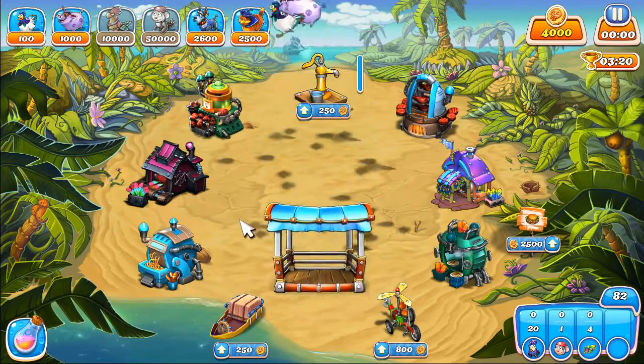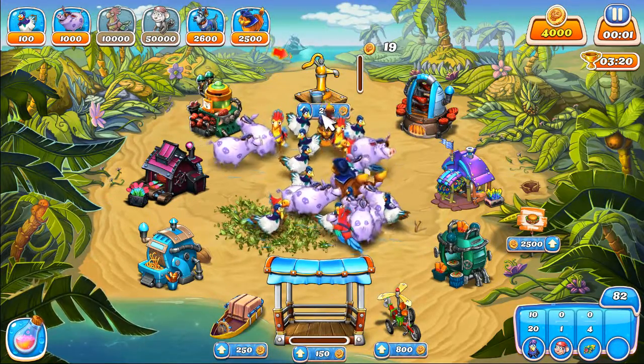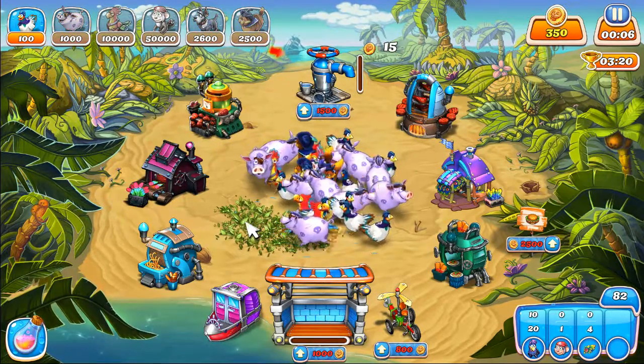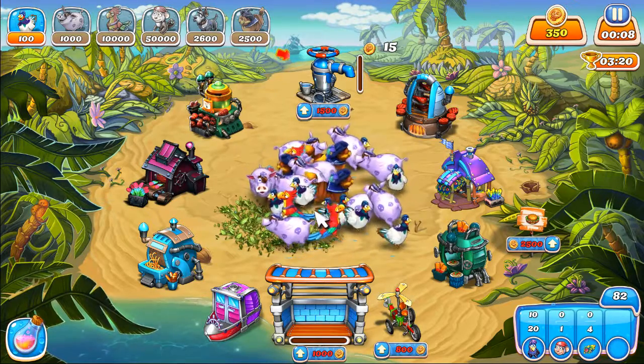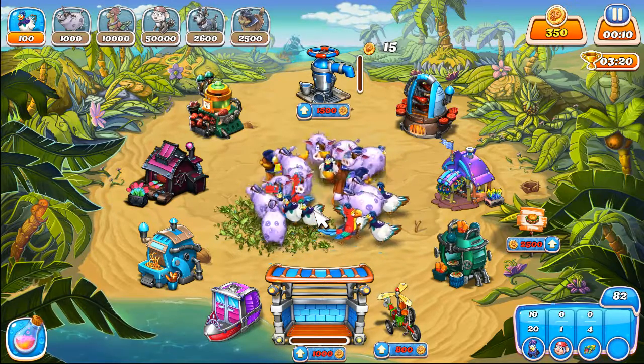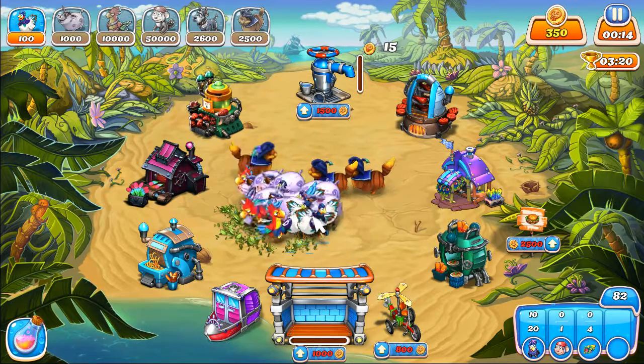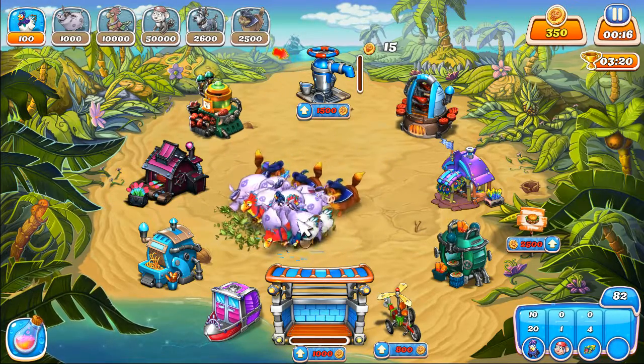All right, so we start with a bunch of animals. We're going to upgrade the well twice, upgrade this twice, and upgrade the boat full. And we're going to save 25,000 coins, which shouldn't be too hard with decorative feathers.